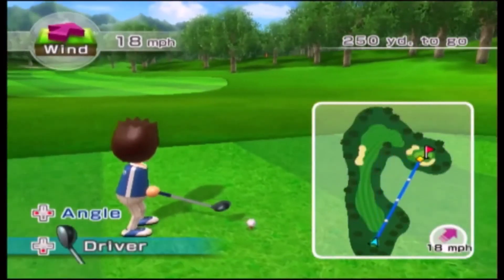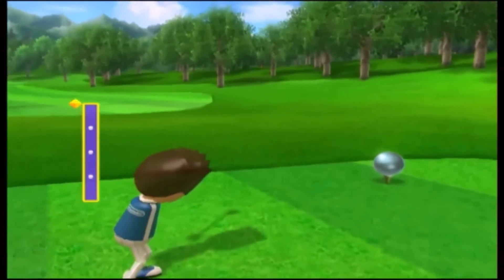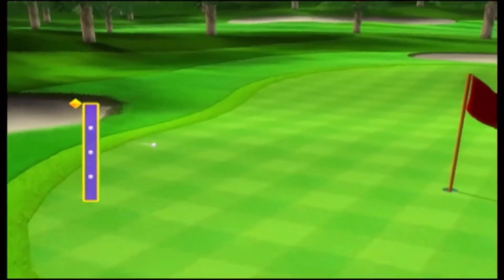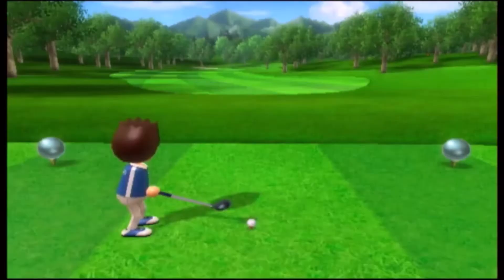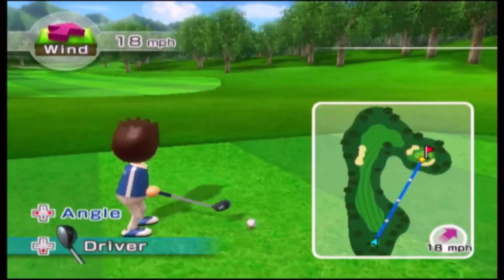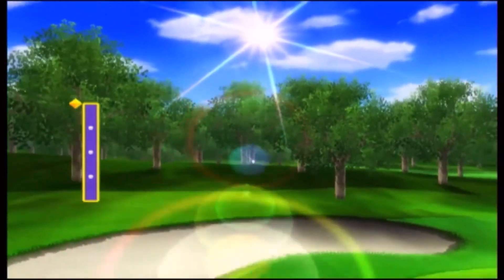So anyways, when you have wind that's going straight towards the flag, straight towards the green, what you can do is just hit it full power with a driver, and that will happen. You'll get enough distance that it'll actually land in the bunker, and it'll slow it down just enough so it stops on the green. So that's actually perfect.